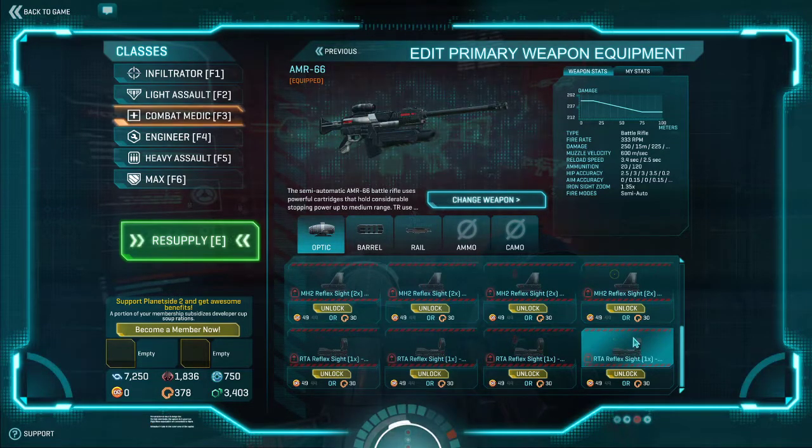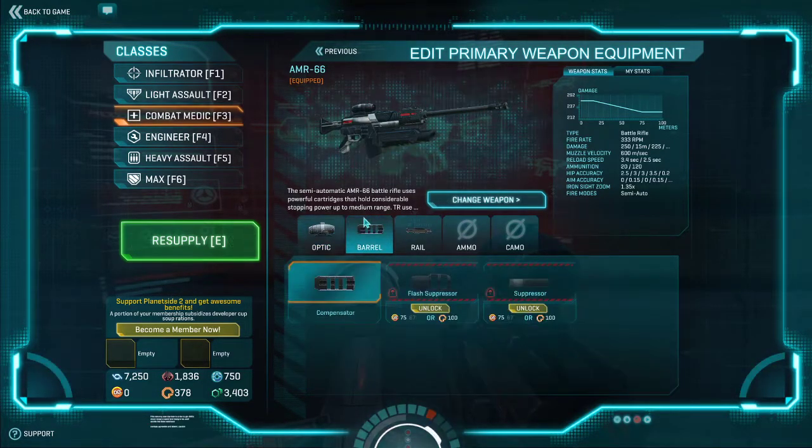Also the RTA reflex — same zoom level but just different crosshairs. For the barrel, you can get a compensator, a flash suppressor, or a suppressor. I have the compensator.